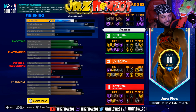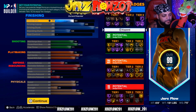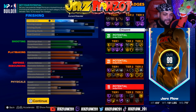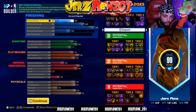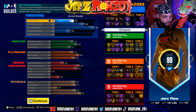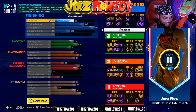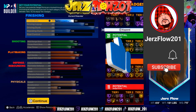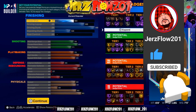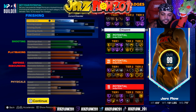Peak badge stats: 16 finishing, 21 shooting, 21 playmaking, with 11 defensive badges. Before anybody goes crazy — you get the plus four, so you're gonna add two to your finishing because you always need 18 for finishing. That's key. Add one more to your shooting to get 22 shooting, and add the rest on defense. Pay attention to this build.